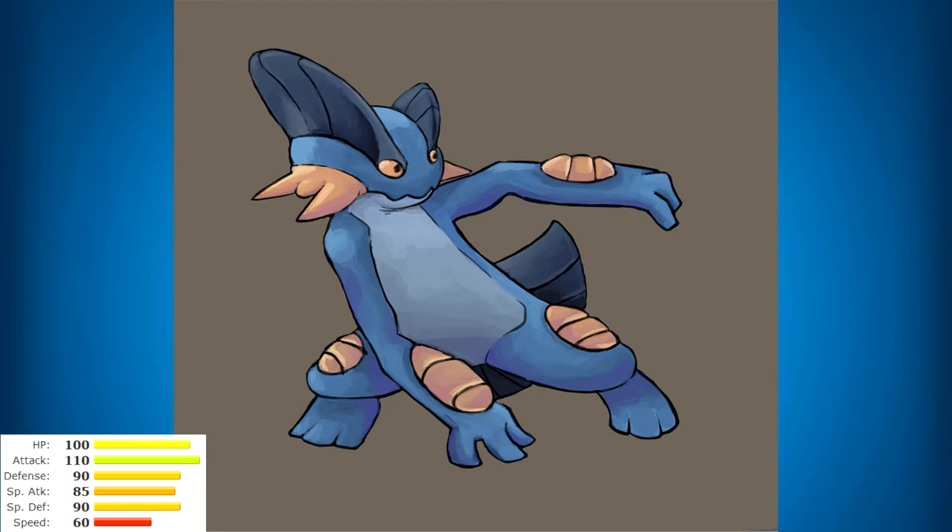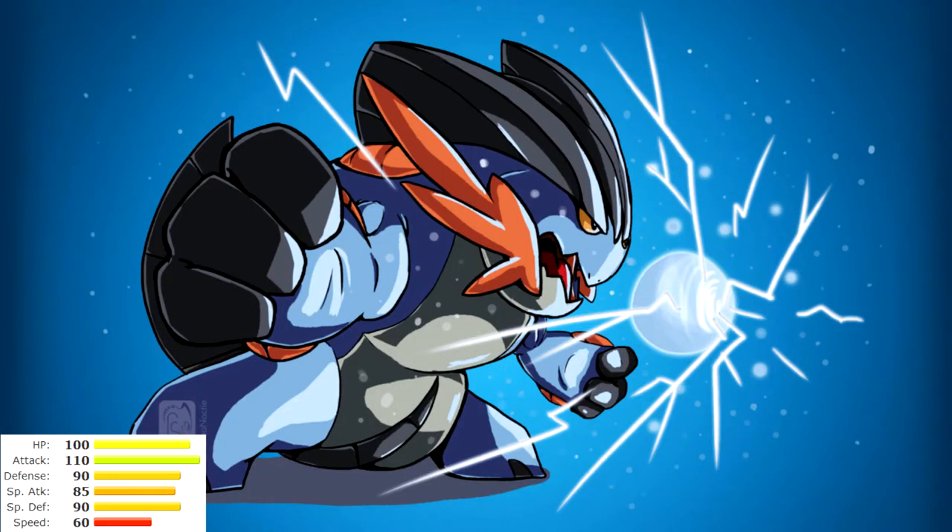He doesn't have many stat-boosting moves, but Baton Pass is a thing — pass Swampert some Speed and Attack boosts and help him sweep the opponent's team. You can also Skill Swap Contrary onto him; since he learns Superpower, you'd get Attack and Defense boosts, making Swampert quite hard to deal with. Probably one of my favorite starters period — Swampert, 10 out of 10.